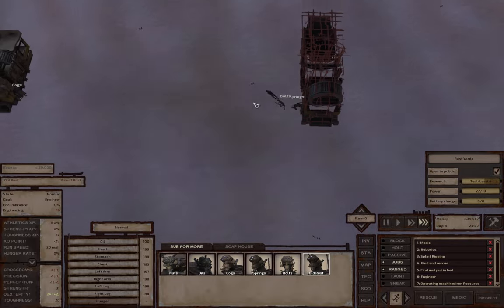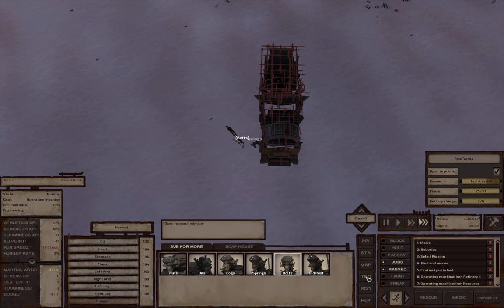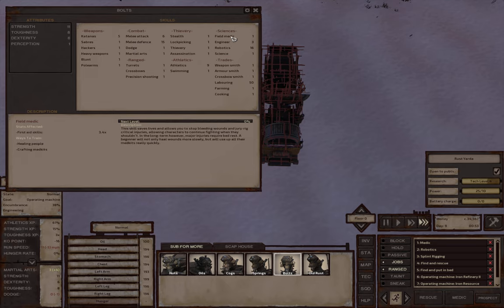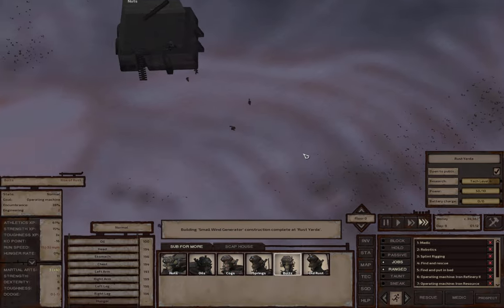These guys here that were set to work on this - Bolts and Springs - they're not set as engineers but they were set to work this machine. Because it's being upgraded they are actually building it, so you can see that engineering is going up because they are working on upgrading it. There's our second power up.